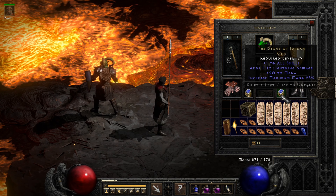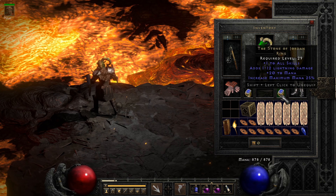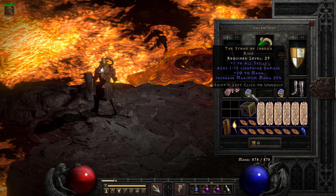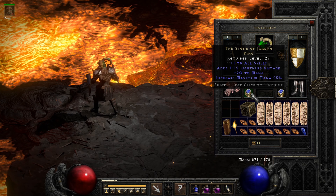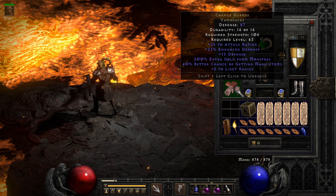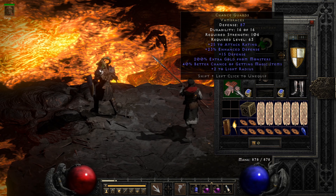Since we don't need FCR or resistances from our rings, we are free and clear to wear a matching pair of Stones of Jordan, which — assuming those two things are not needed — is comfortably by far the best in slot for this particular build. It also frees us up to wear pure greed on our hands.